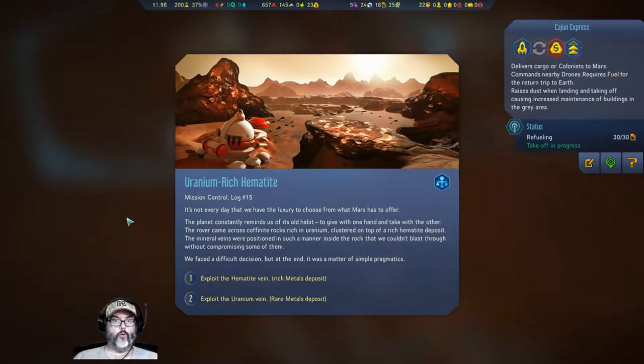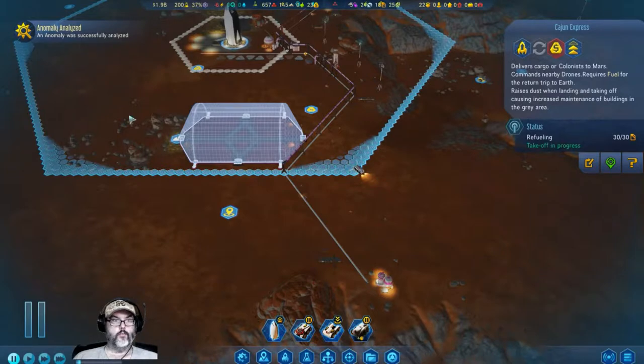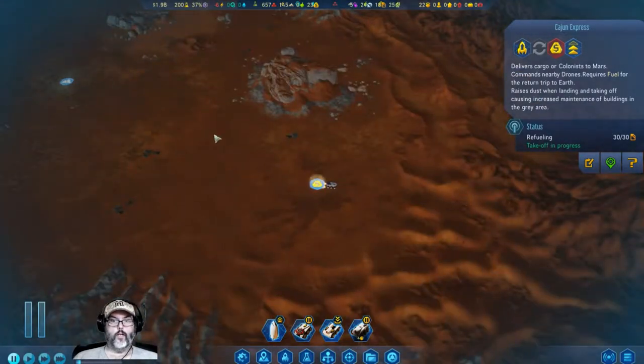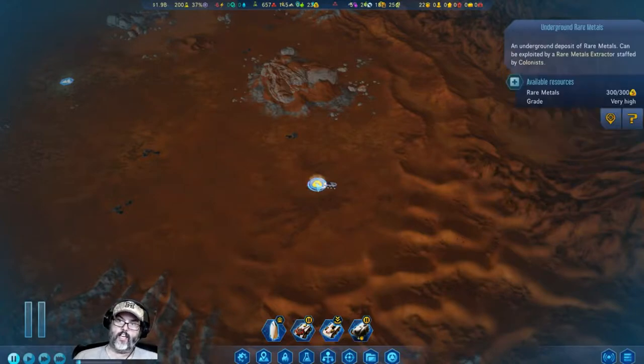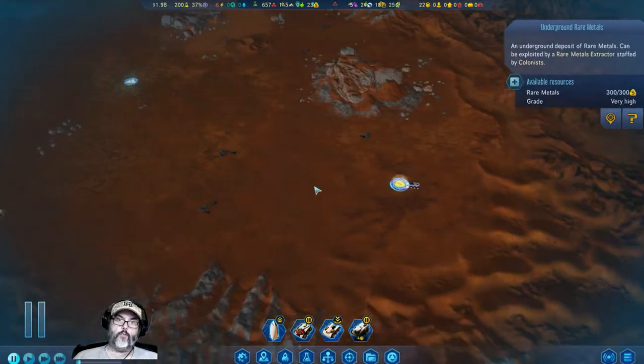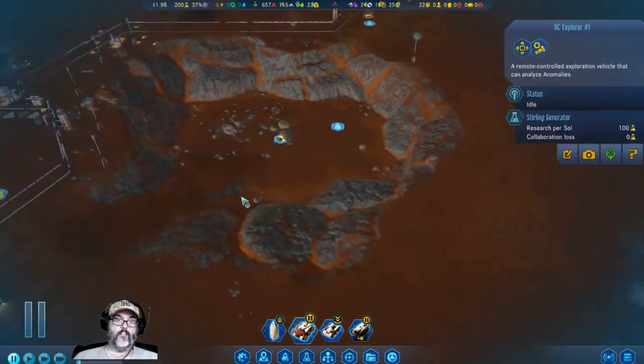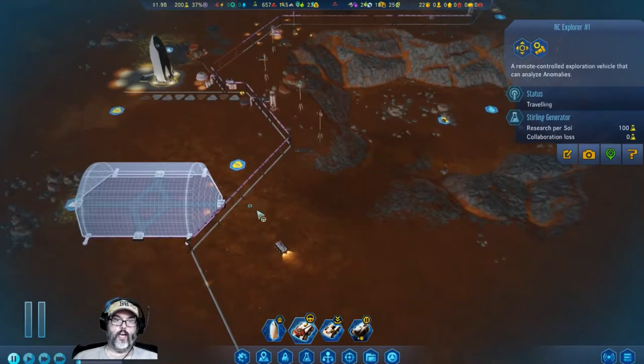It's not every day that we have the luxury to choose from what Mars has to offer. It's either a rich metals deposit or a rare metals deposit. Let's go with the rare. It's very high — has 300 — so that would be one we could mine and send back.